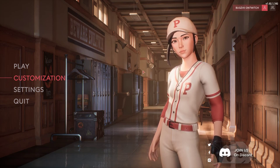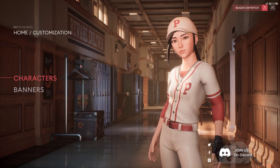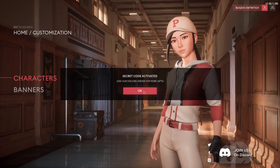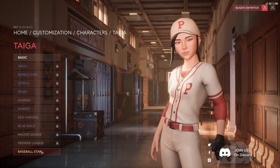First you gotta load up Prop Night. As soon as you get into the main screen, all you want to do is press Enter, press 0312, and then BAM — something's gonna pop in the middle and say you unlocked the super secret arm skin. Now you go to the characters, go to Taiga, and you're gonna have this baseball skin unlocked.